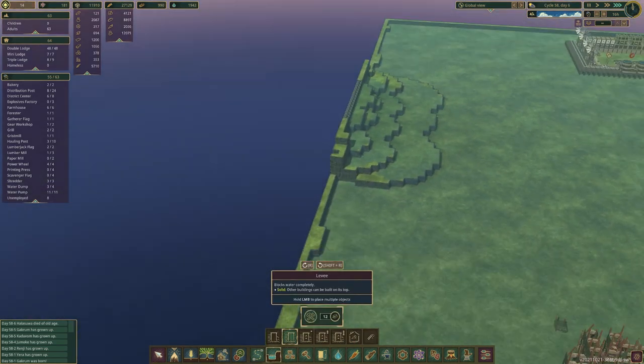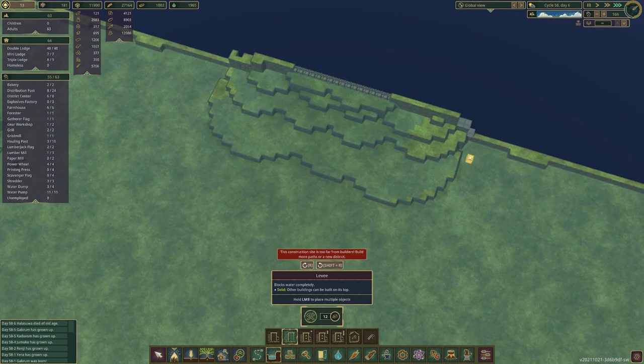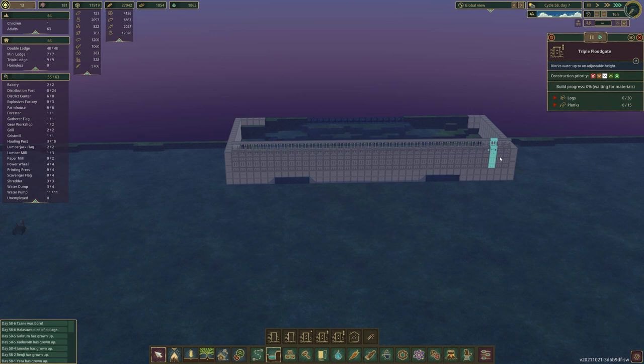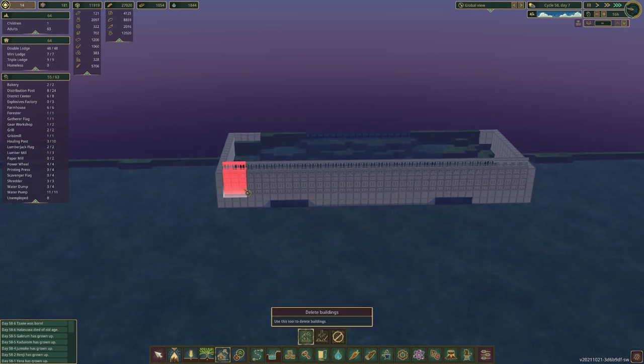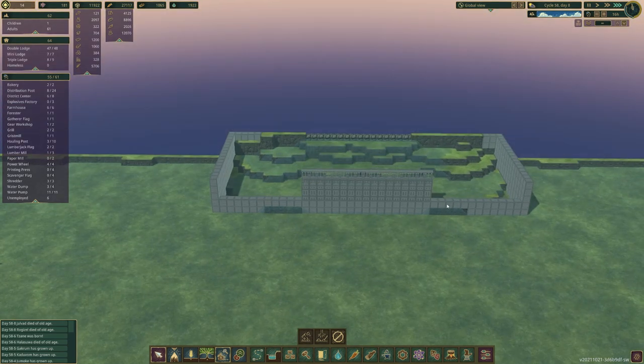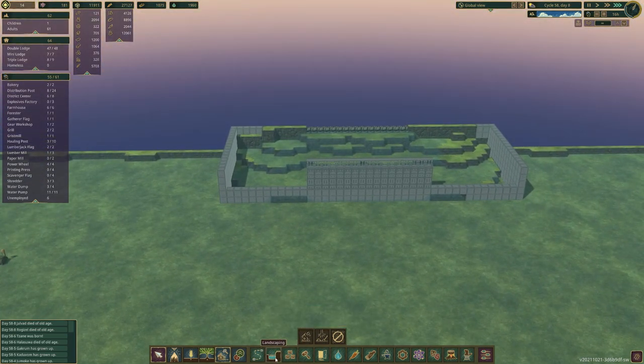I'm looking at levees. I'd like it to be this big — should we just incorporate the whole circle? I'm going to do a basic dam like this. Let's not do it all the way along, let's do it to about there. How many have we got in the middle? 1, 2, 3, 4, 5, 6, 7, 8, 9, 10, 11, 12, 13, 15, 16, 17 — so seven on each side. Lovely. Let's put some levees back there.